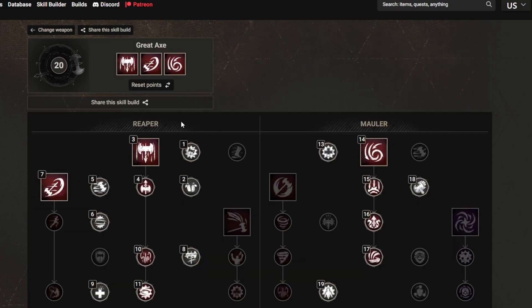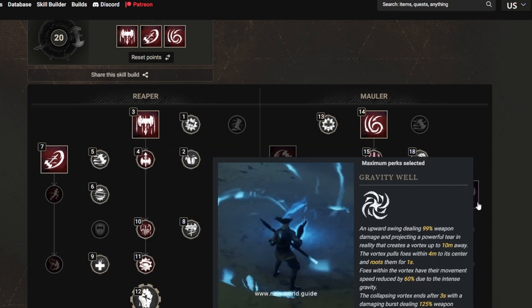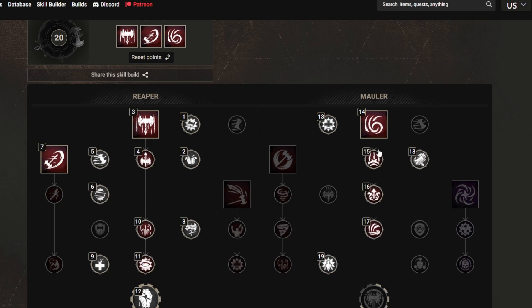The great axe is good if you want a bit more PvP as well. You can take this build with Reap, and if you want extra damage you can go for Maelstrom. If not, you can go for Gravity Well, and since you have one extra point you can take Crowded Protection as well.